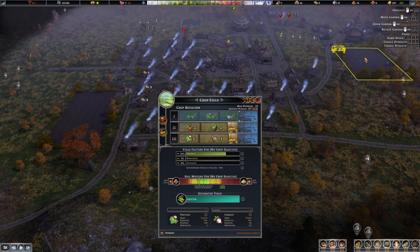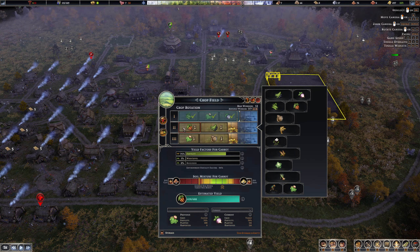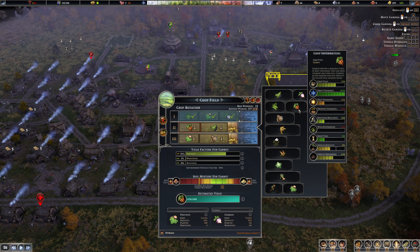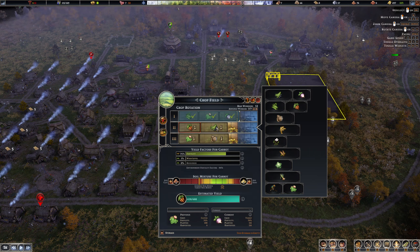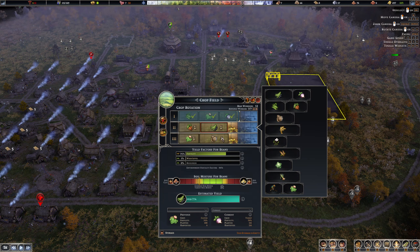All right, over here — carrots and beans, yeah, yeah, that's pretty good. I think they upped the fertility — let me just check real quick. No, they actually hurt it — carrots hurt the fertility. What about beans? Okay, they bring it back, and that's going to do it. Then we'll get some more of this stuff for industry.